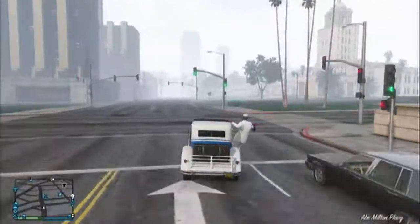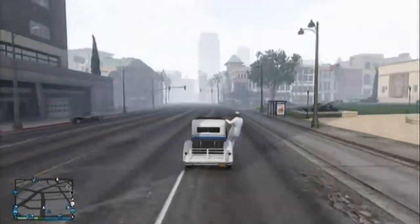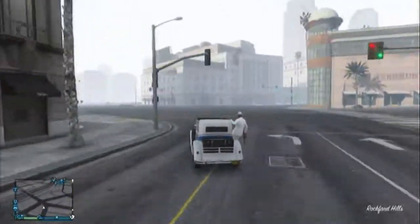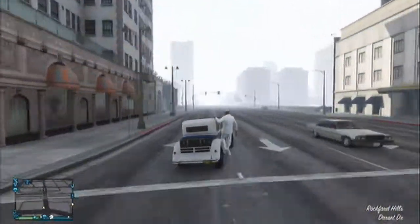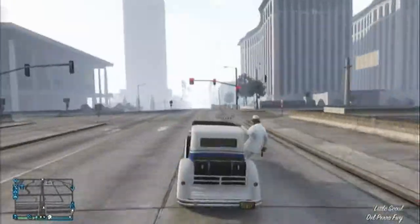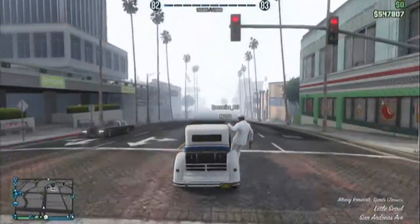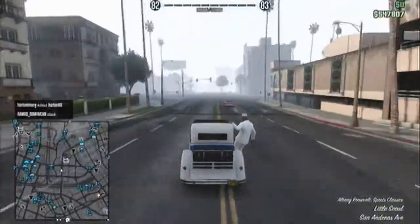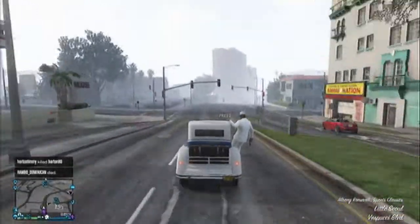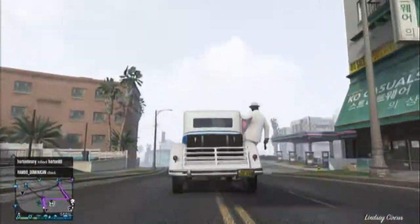Hello and welcome back guys, this is Tunit321 and welcome to another Grand Theft Auto 5 and GTA Online DLC review — well, more of a coverage breakdown of what's in it. Today we're talking about the Albany Roosevelt, a 1920s limousine. Six people can board this car: four on the inside and two hanging off each side.